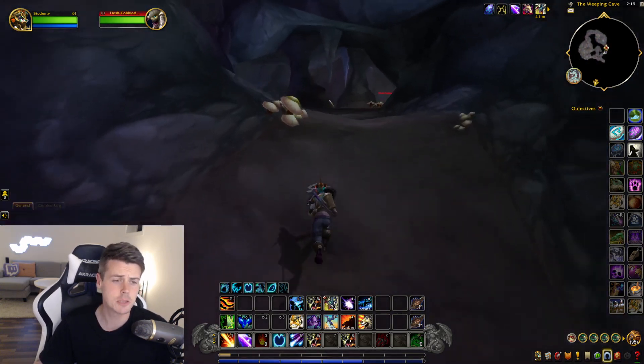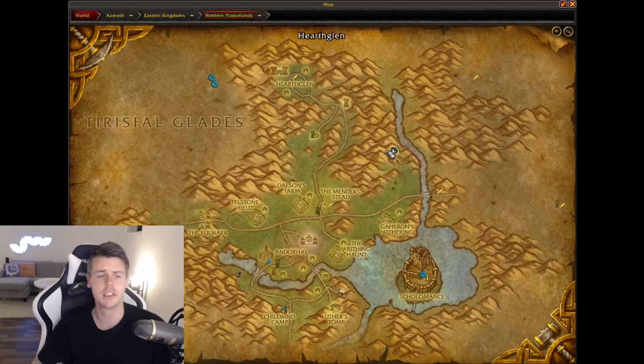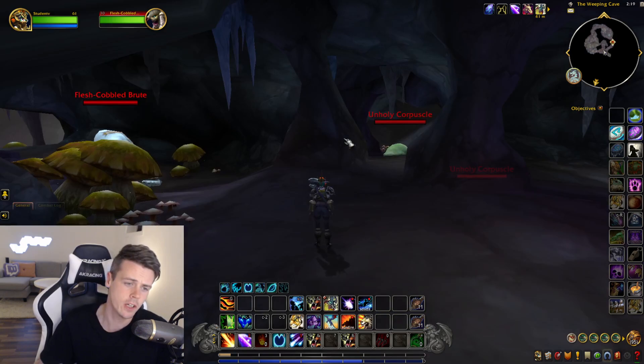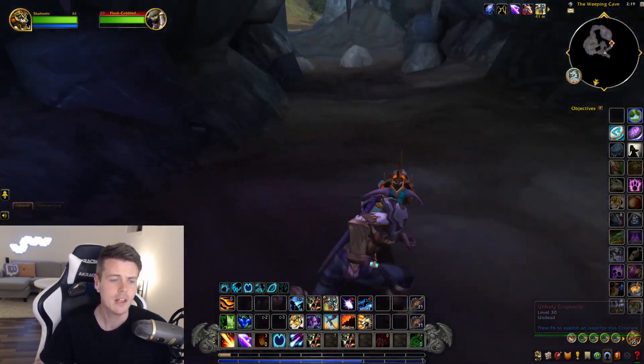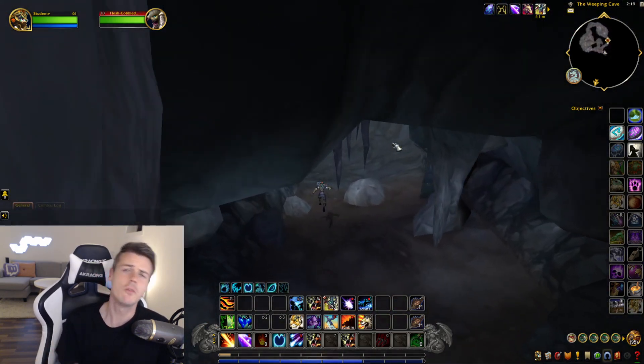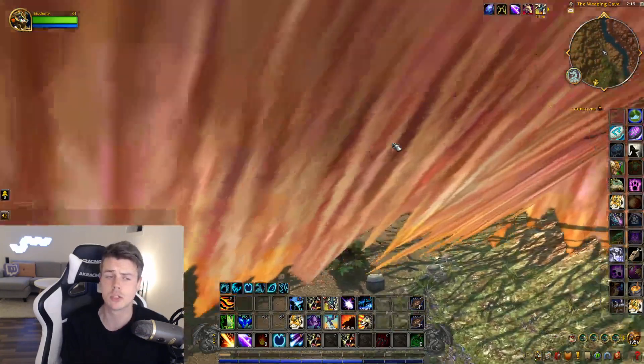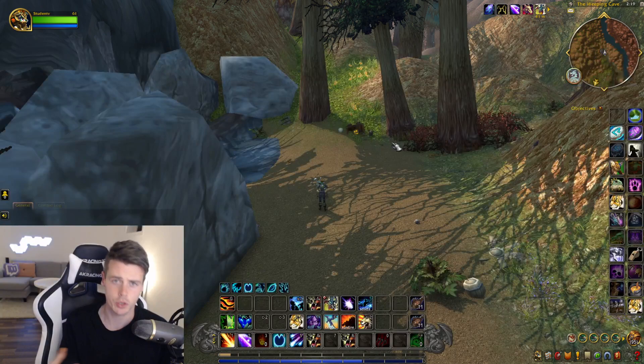That's pretty much it for this location. Head over to Western Plaguelands inside this cave. You don't need any profession to get this pattern to drop, so just try your luck. Don't forget to subscribe to my YouTube channel, because there are going to be a lot of videos like this one featuring the new loot available in patch 10.1.7.